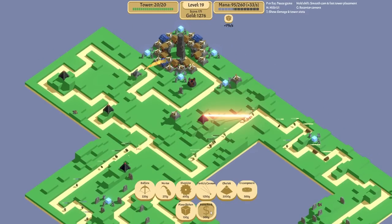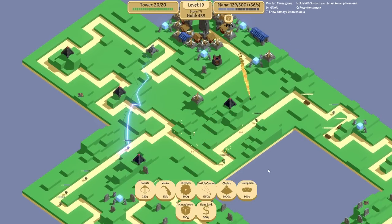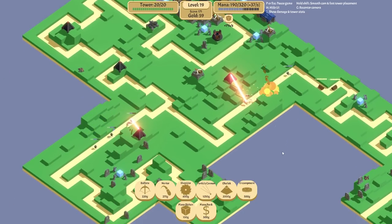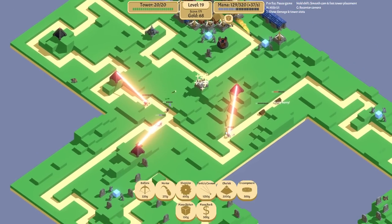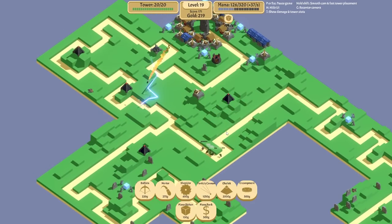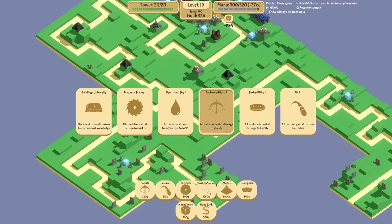Mana is definitely an issue - we need mana banks. Let's spend all our money on them. We need as much regen as we can get - we need the mana steal card. I see it kind of balance out or stay maxed. Every time it decreases it's a little bit scary. I haven't got an oogie for another five or six turns so it's not the end of the world. All mortars gain plus one damage to shields.